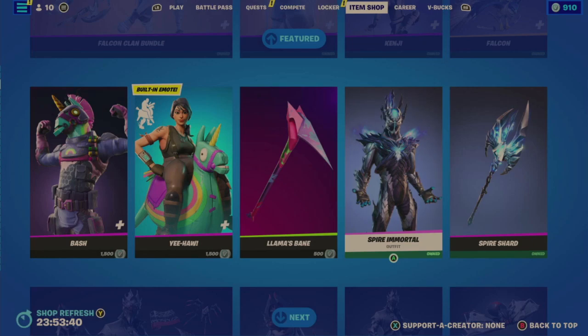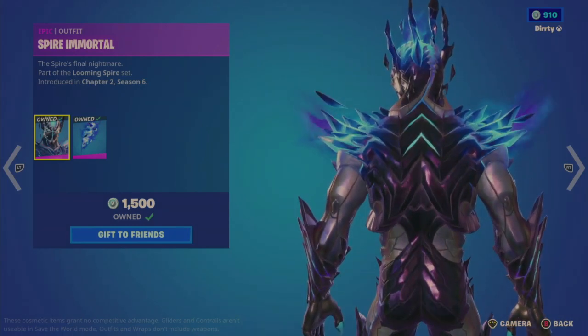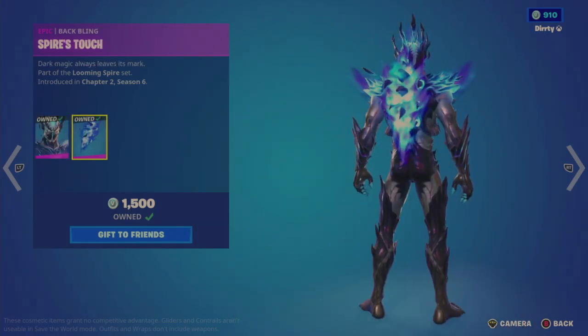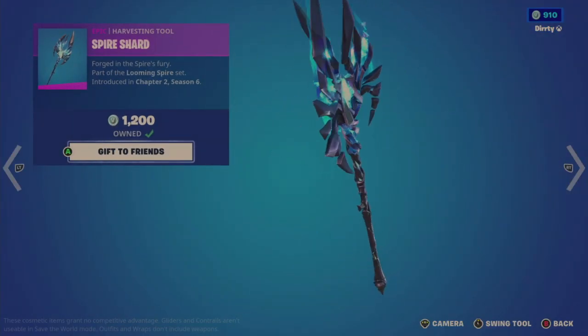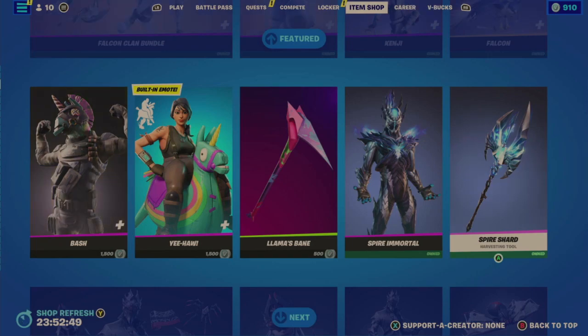They brought back the Spire Mortal — that was March 3rd, just 36 days ago. Again, largely a copy and paste from around that time frame. The Spire Mortal is a decent look for 1500 — really nice iridescence when you turn it, blue flames coming from the top of the head and sides, and a nice chest light. The Spire's Touch back bling is not bad, and the Spire Shard tool at 1200 has a really nice swing and contact effect.